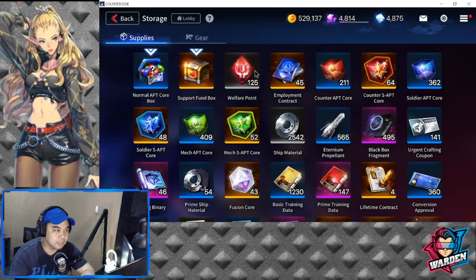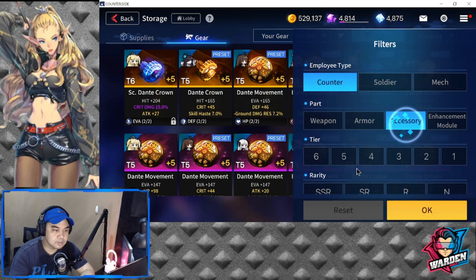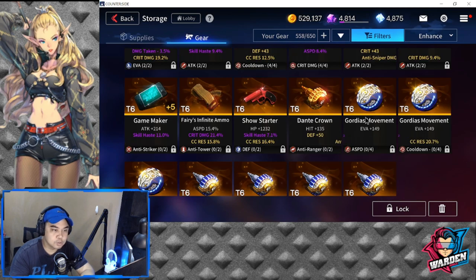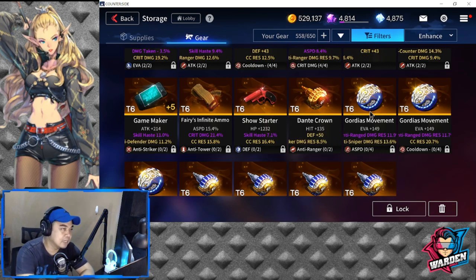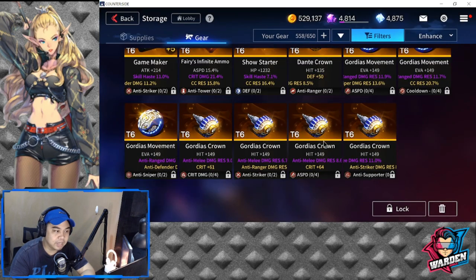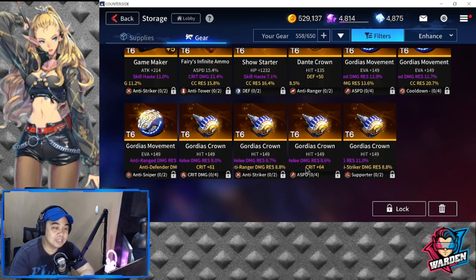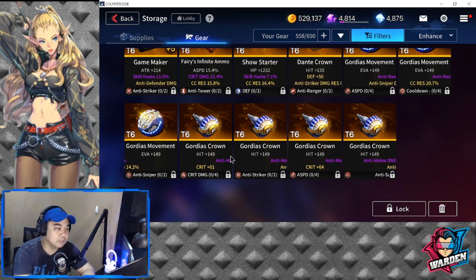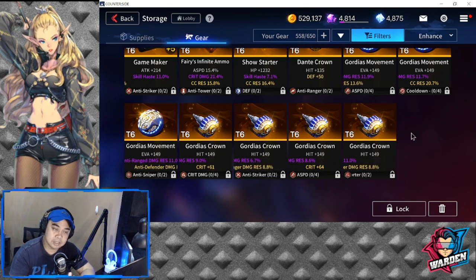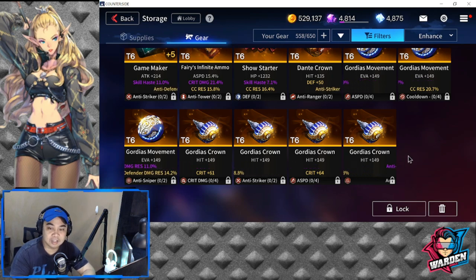For other tier 6 gears, looking at storage and filtering for counter accessories — Hummingbird doesn't have an armor piece, so I may suggest Maze for armor. For accessories, Gorgeous Movement is actually one of the best tier 6 gears for him, offering damage resistance including anti-range damage resistance. You could also go with Gorgeous Crown, which gives anti-melee damage resistance, but its primary stat is hit rather than evasion. So it's really up to you — either Gorgeous Movement or Gorgeous Crown depending on your priority.